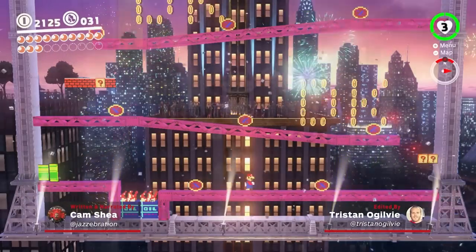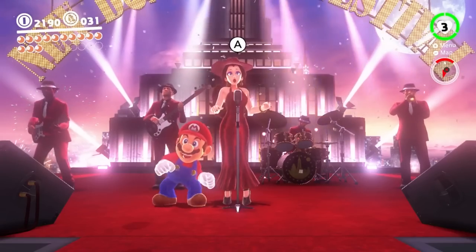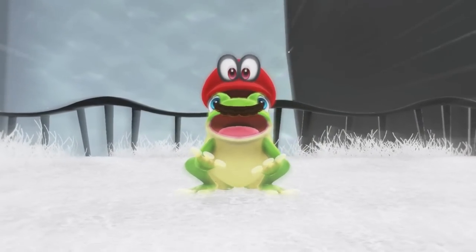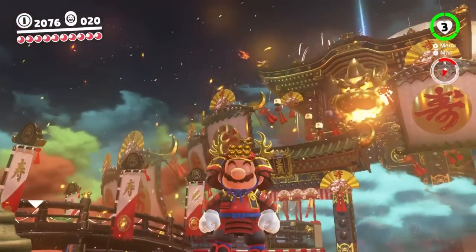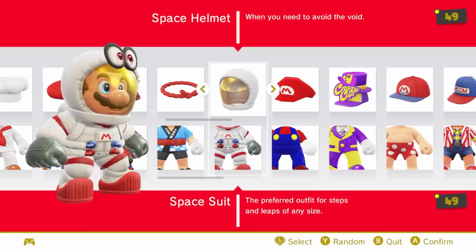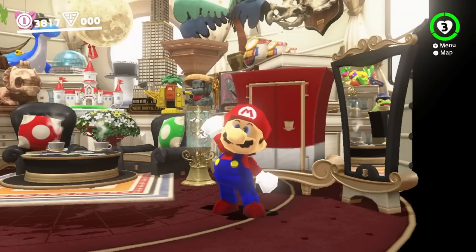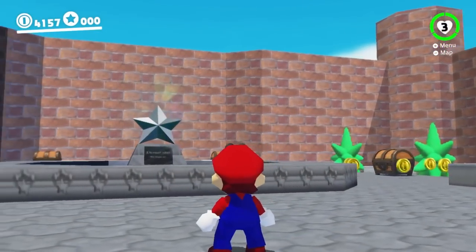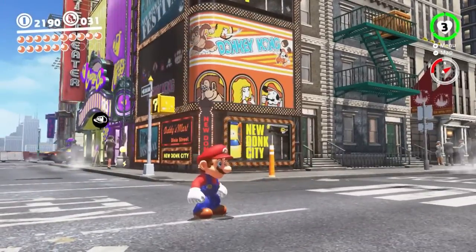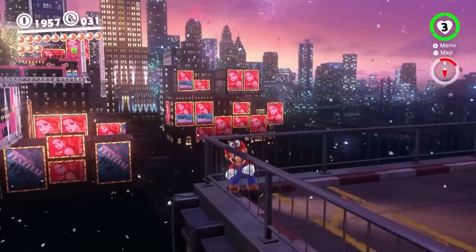Super Mario Odyssey has truly stood the test of time as one of the best games available for Nintendo Switch, as well as one of the most memorable adventures ever for the portly plumber. Odyssey boasts an innovative central hook, boundary-pushing art direction, and worlds that reward player curiosity. The icing on the cake, however, is how packed the game is with tiny but brilliant details, including about a zillion references to Mario's back catalogue and Nintendo's heritage. To celebrate the game's five-year anniversary, here are 172 of my favourites.